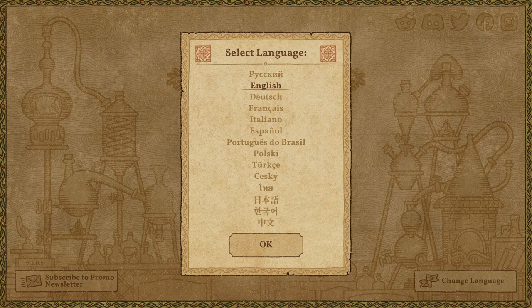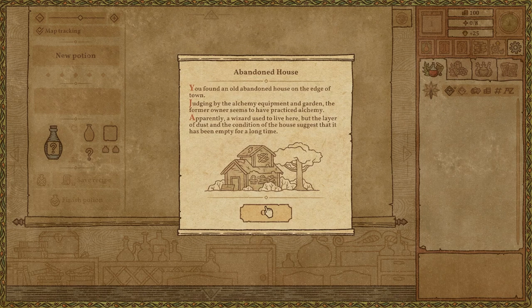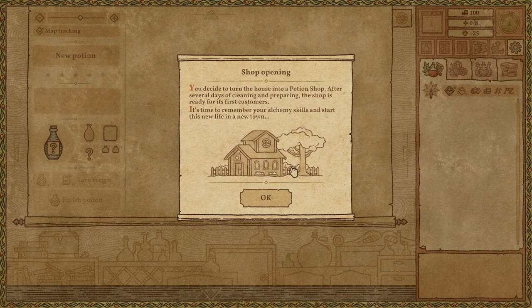Let's see what this is all about with the time we have. You're a novice alchemist wandering the world in search of your destiny. After a long journey, you have finally found a place to ply your trade. You found an old abandoned house on the edge of town. Judging by the alchemy equipment and garden, the former owner seems to have practiced alchemy. Apparently, a wizard used to live here, but the layer of dust and condition of the house suggests it has been empty for a long time. You decide to turn the house into a potion shop. After several days of cleaning and preparing, the shop is ready for its first customers. It's time to remember your alchemy skills and start this new life in a new town.